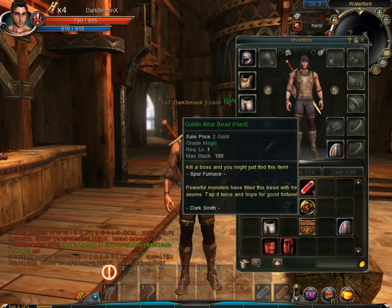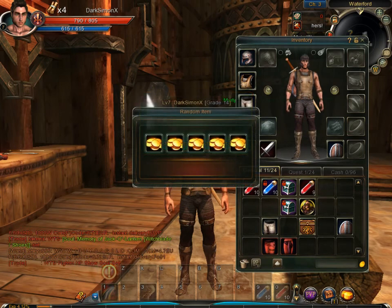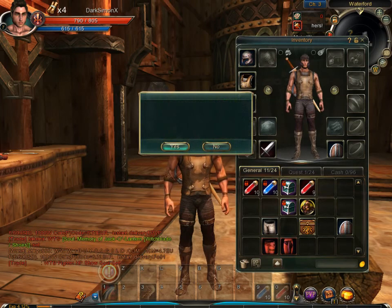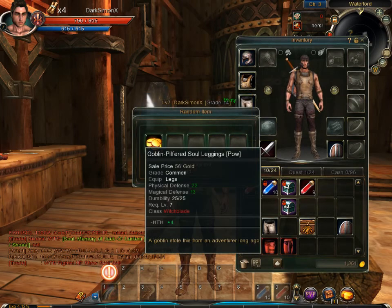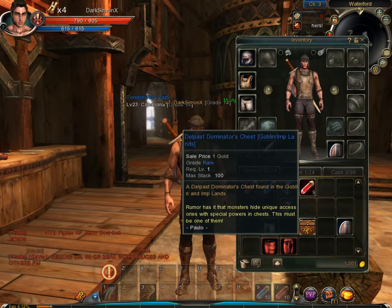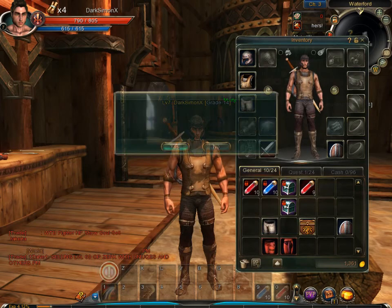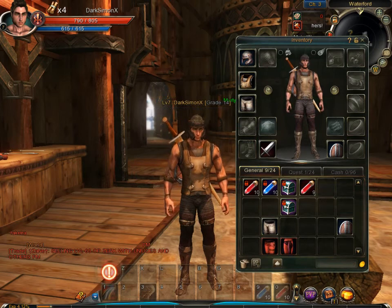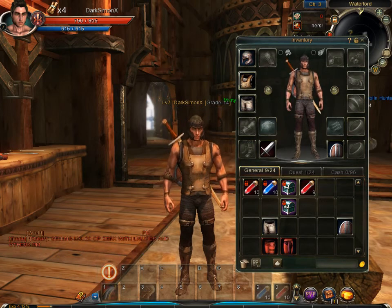On higher difficulties you're more likely to get better stuff. You can also get artisan crystals from this. These treasure chests you find along the way drop various items too. If we're lucky it will drop something — nope, just money. But it does drop a lot of different stuff. To get rare stuff I guess it's quite hard.